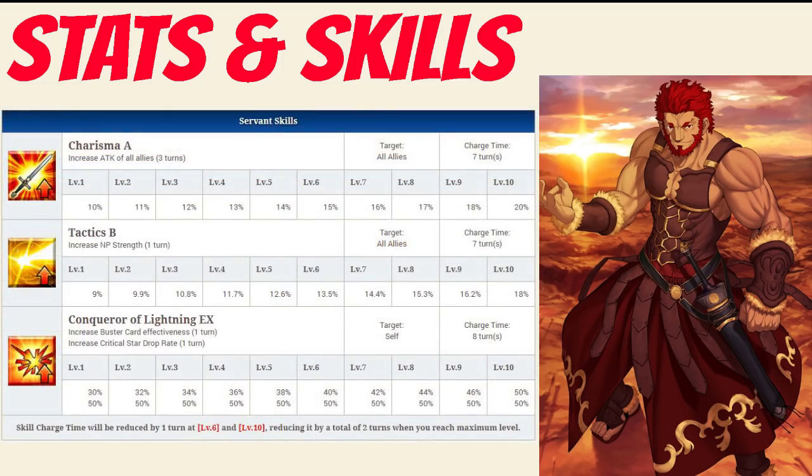Taking a look at his skills. His first skill is Charisma Rank A, which increases the attack of all allies for 3 turns between 10-20%, depending on level. His second skill is Tactics Rank B, which increases the Noble Phantasm Strength of all allies for 1 turn between 9-18%, depending on level. And his last skill is Conqueror of Lightning Rank EX,